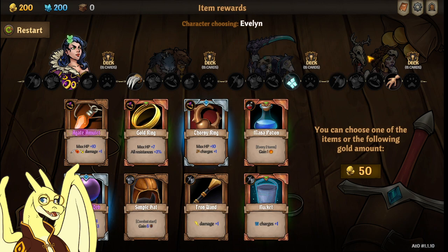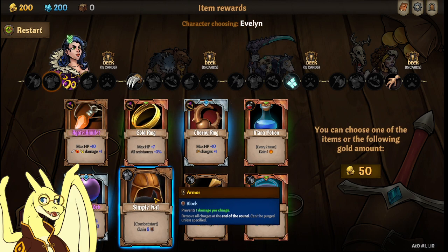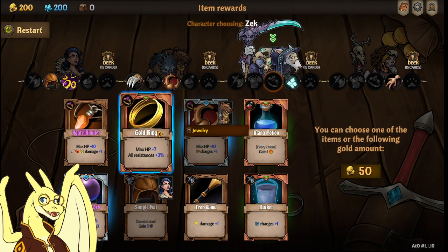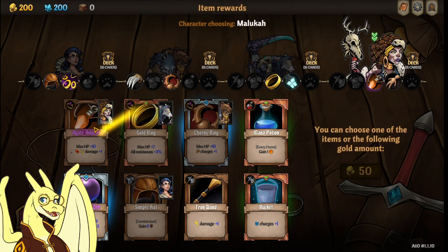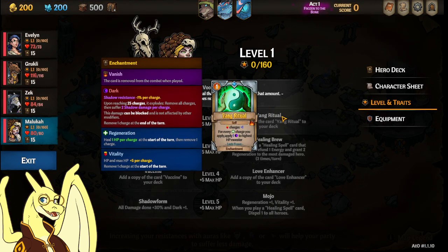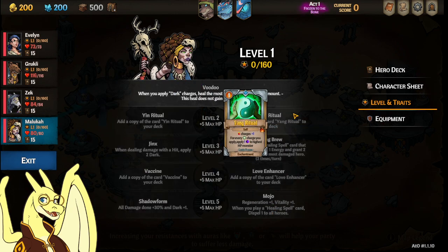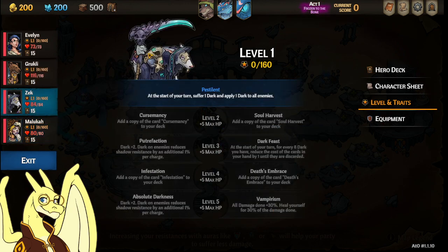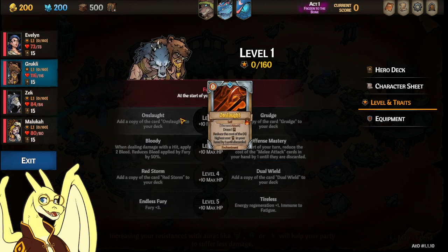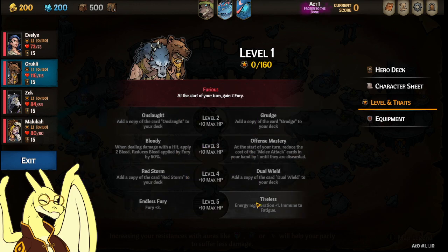This is actually an interesting choice here. I mostly want HP and survivability stuff, so I'm going to take this — it's like 6 HP every start of every combat. Thorny Ring, Gold Ring, and then 10 HP here. As I was saying, Maluka Gang Ritual is really, really good. You can either go Healing Brew, Love Enhancer, or Mojo. I'll do Cursemancy, Fruitification, Infestation, Absolute Darkness. And quickly, I usually do Onslaught, Offensive Mastery, Dual Wield, Tireless.